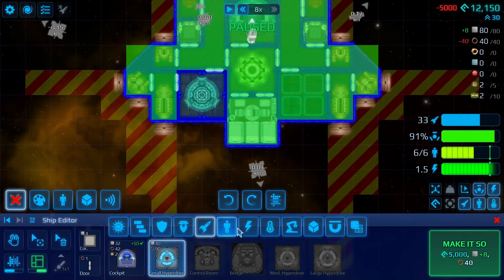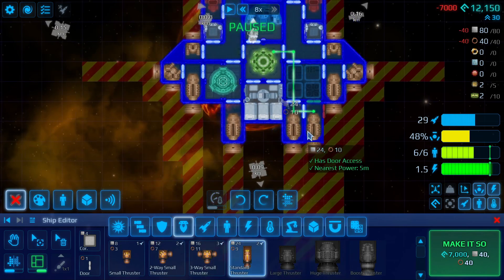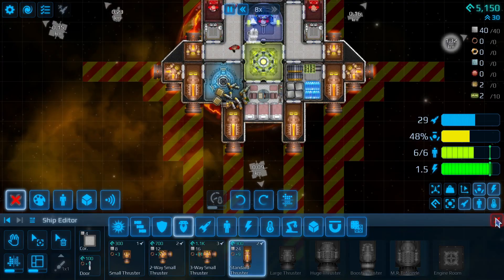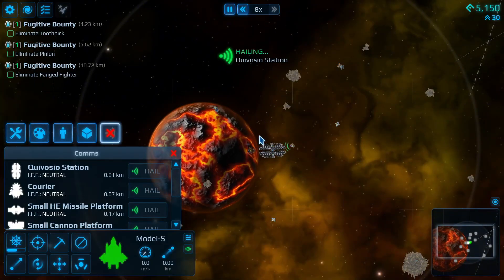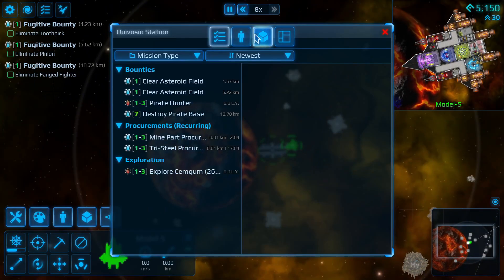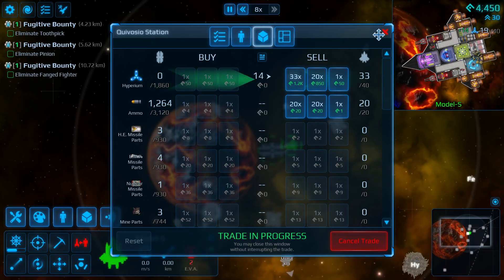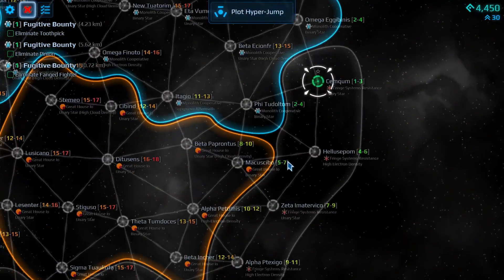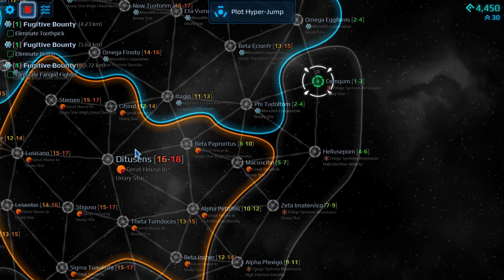It doesn't matter. Let's go get some better thrusters, because we have the resources to do so. Now with this setup, we can travel the stars. Let me make sure I have enough hyperium — or whatever it's called — we'll purchase it all. We're not going to need this much, but it's better to have it. Now let's quickly travel to a big system. We want to go to a 16-18, which is right here — so that'll be one, two, three jumps, which is pretty easy to do.